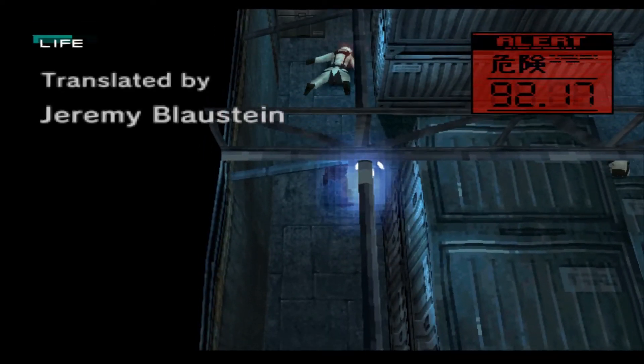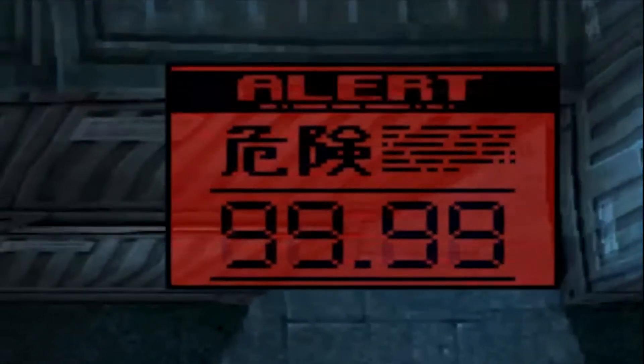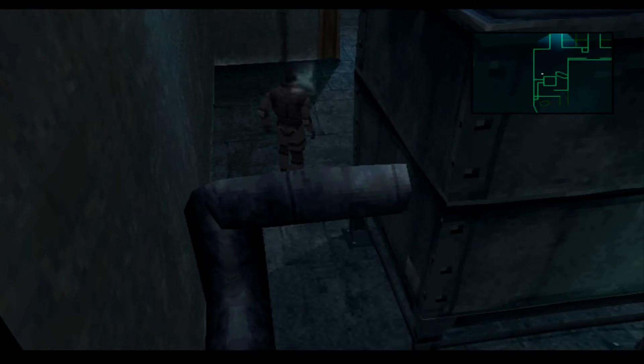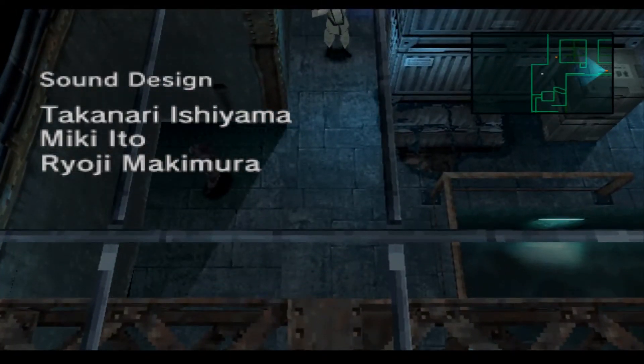This alert has two modes. Alert mode, which means they know your position and are actively attacking you. Then there is caution mode, which means they're coming after you but they're not aware of your current position. So the sensible way to deal with the guard would be to do so quietly to avoid making a scene.